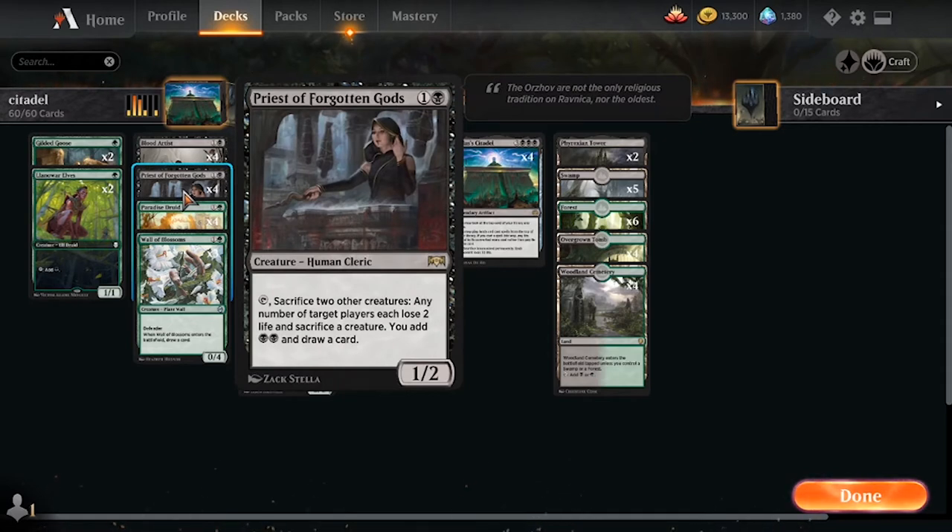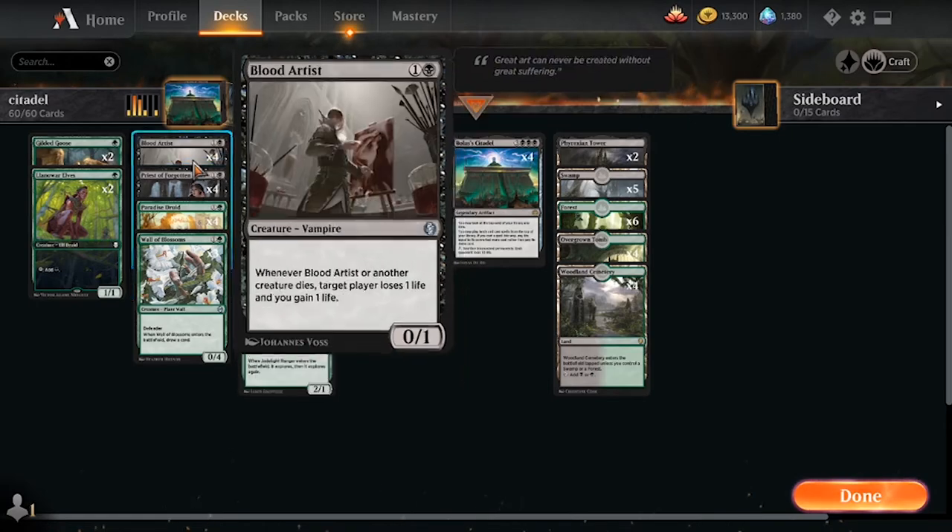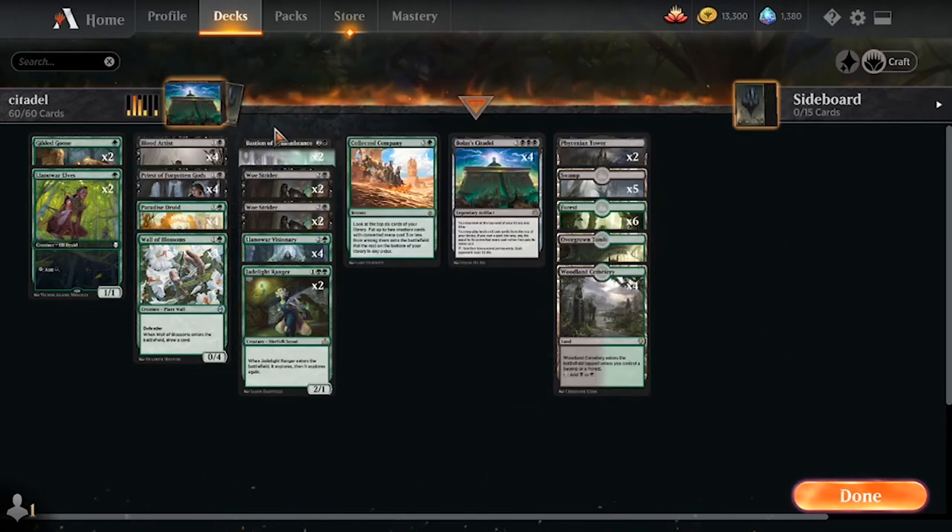Next up is Priest of the Forgotten Gods. This is our only form of removal and is also a very good mana ramp card in this deck, as sacrificing two creatures to get down a Citadel is something that's going to be paid back very quickly by the Citadel, as well as drawing cards to help filter off the top, and obviously triggering your Blood Artists and your Bastions.